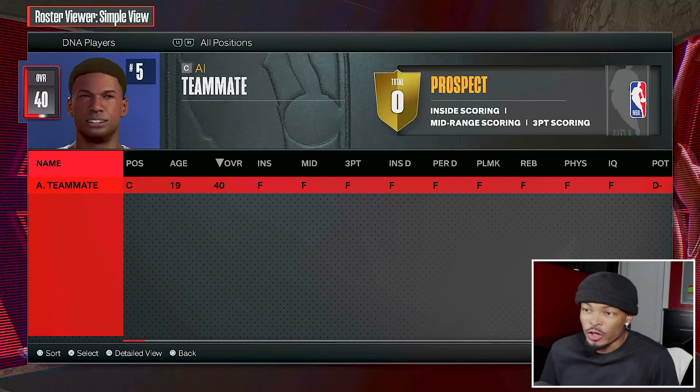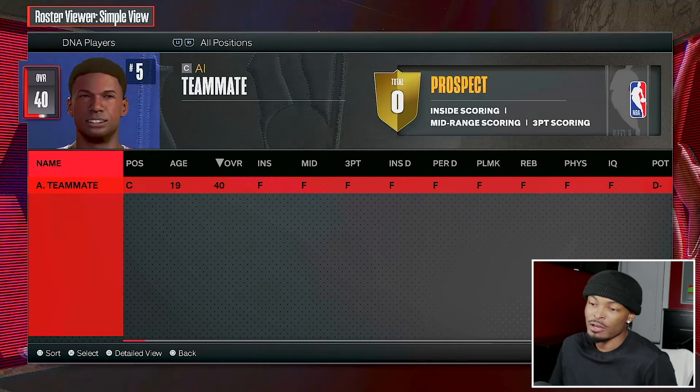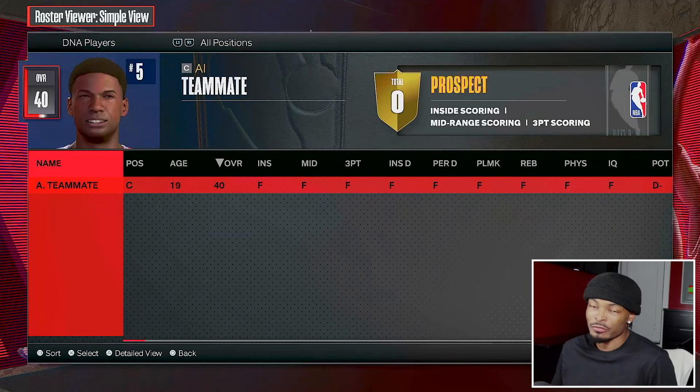All right, so today we're taking a 40 overall - zero, basically because he's a nobody - and turning him into a hero. So here we have my 40 overall AI teammate. If you're new to the channel, hit that subscribe button. If you've been here, you already know I use the AI teammate when I basically need to put trash players on a team.